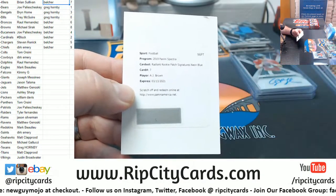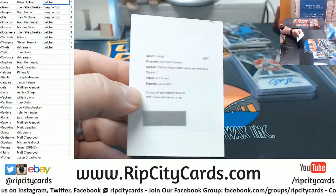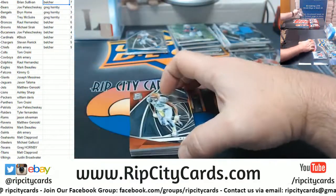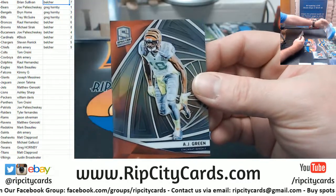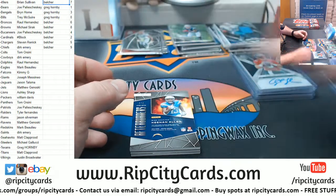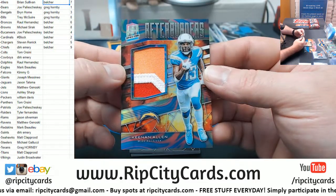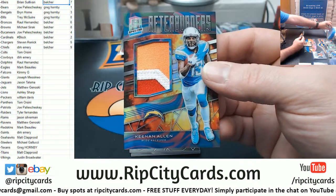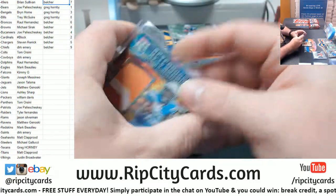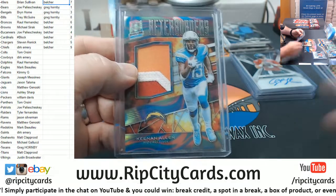Congratulations on your A.J. Brown radiant rookie patch — awesome hotness. A.J. Green to 99. We have only had two base cards so far. Keenan Allen, low number — four out of four afterburner Chargers, four out of four. Low number stuff left and right, it's just insane.